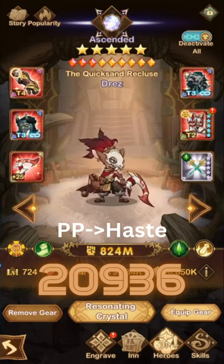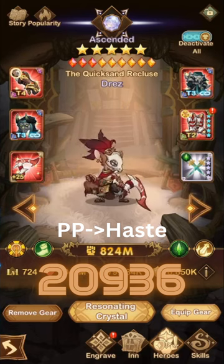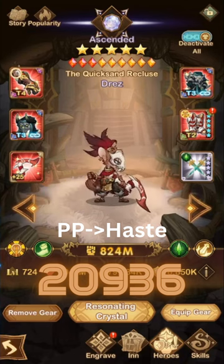The optimal build for this hero is a 209 E36 — so plus 20 signature item, 9 of 9 furniture — which is the biggest driving force for the damage with this hero. The E36 focuses on the physical pierce and the haste aspect that he possesses.